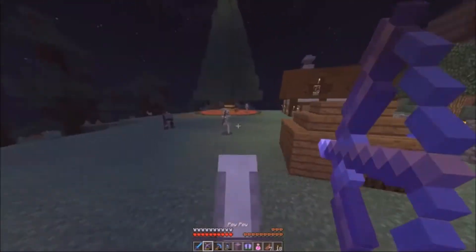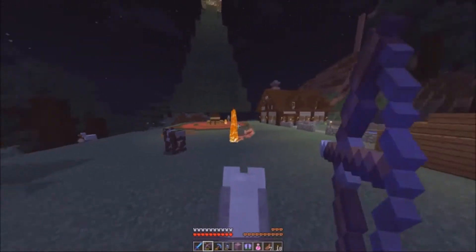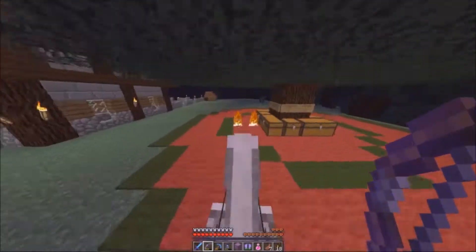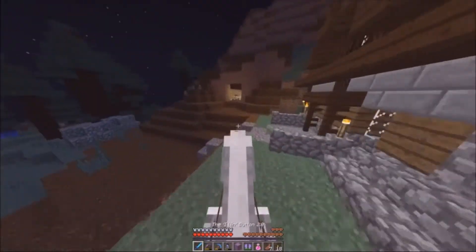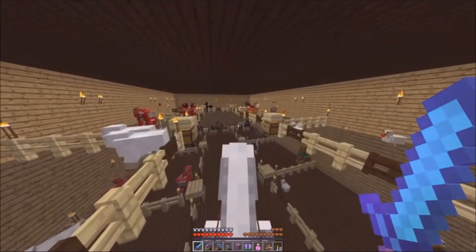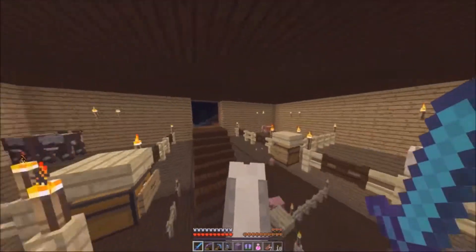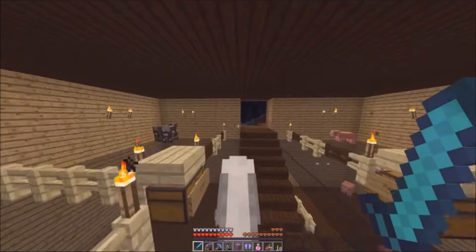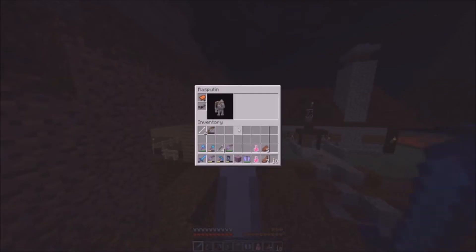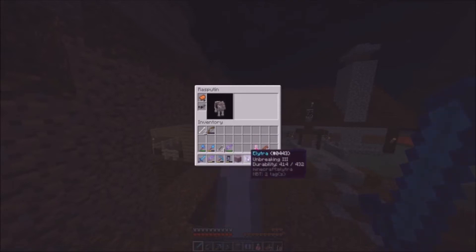I named him Rasputin because while I was doing this I was listening to random songs — I listened to the old Boney M Rasputin song, which is actually a better song than I imagined. I did most of this in creative mode, so I had to put my whole inventory in a chest here, and for some reason I lost my sword so I had to create a new one — I call it Win Button 2.0.